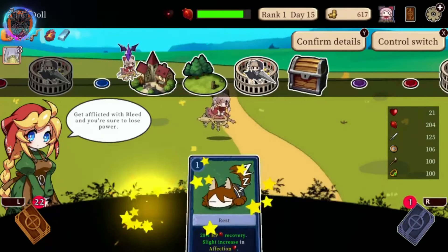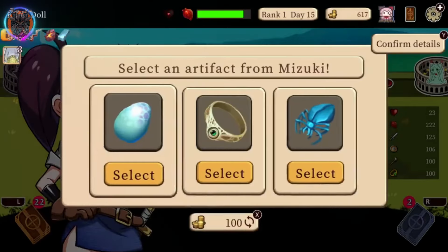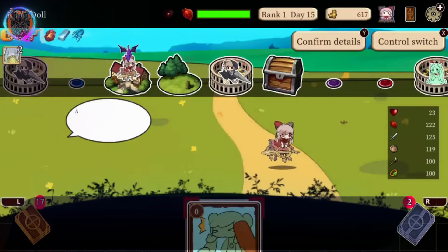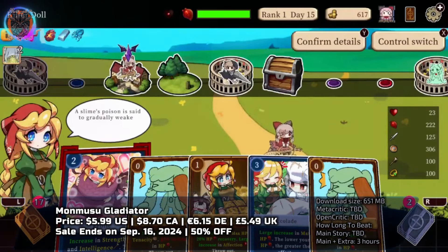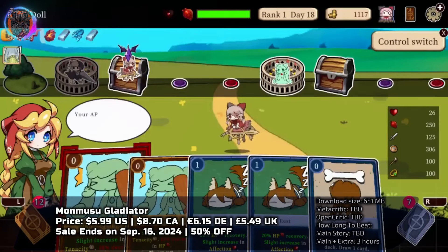Monmusu Gladiator offers a unique twist on the roguelite RPG genre, placing you in the role of a monster breeder tasked with raising formidable Monmusus. Together with your companion, you'll navigate through trials and construct a powerful deck of nurture cards to dominate tournaments.